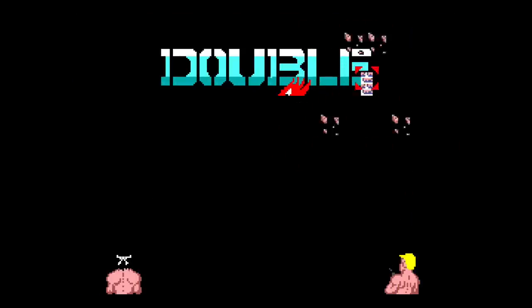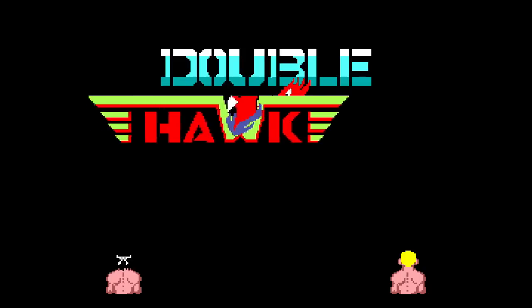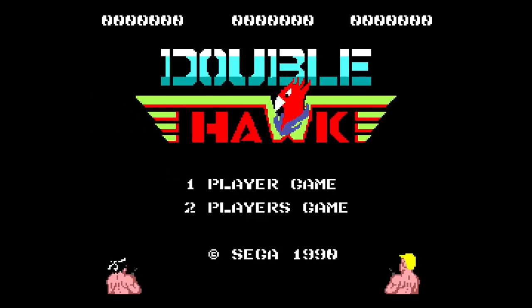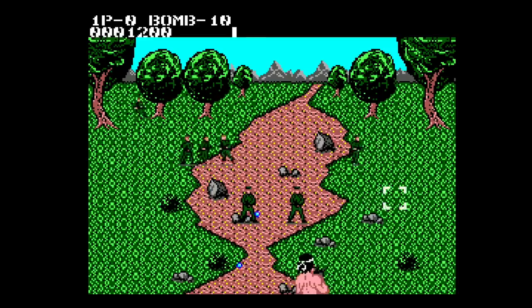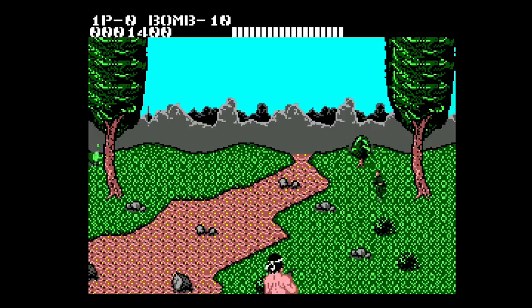You ever play that game Cabal for the NES? It was on the arcade as well. Well, Double Hawk is a lot like that. At first glance, you might think it could be a Contra-type game because of the characters, but it plays like this — you just shoot the people, that's your target, and you've got to avoid them as well. You've got more enemies coming out, more things happening. When you finally get to where you need to go, you'll move on to the next stage. Great two-player cooperative game — Double Hawk for your Sega Master System.